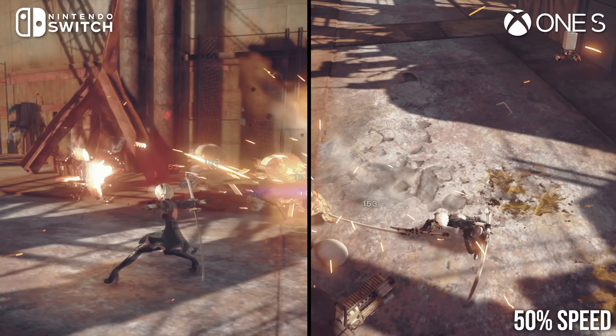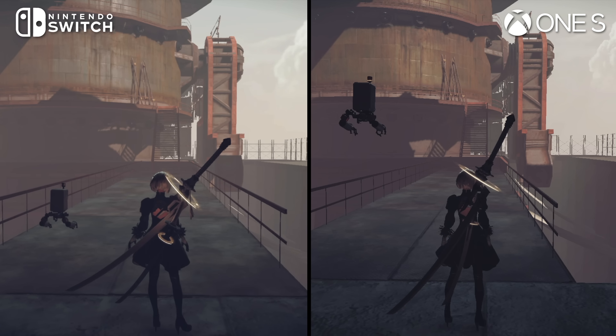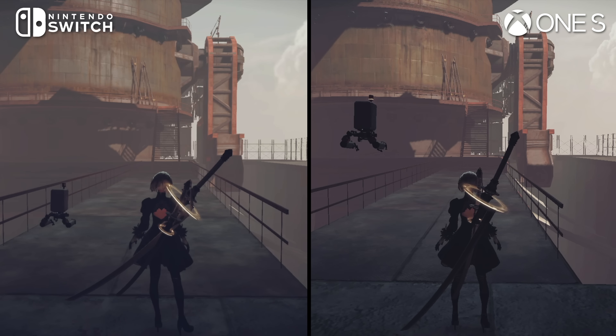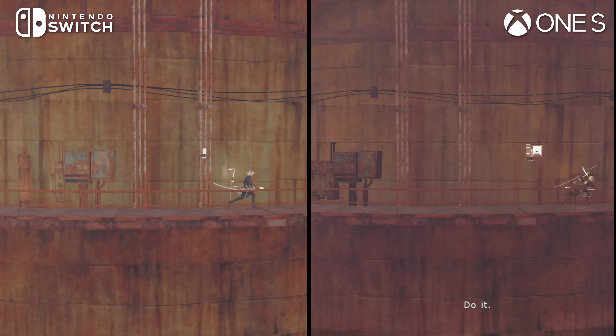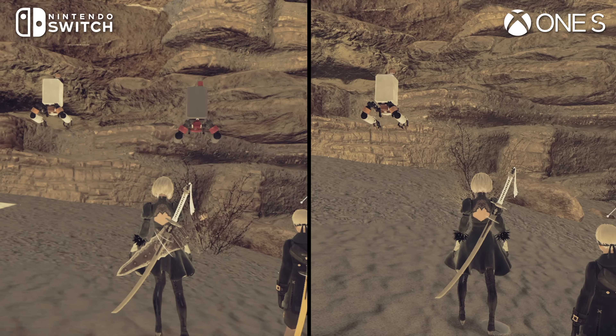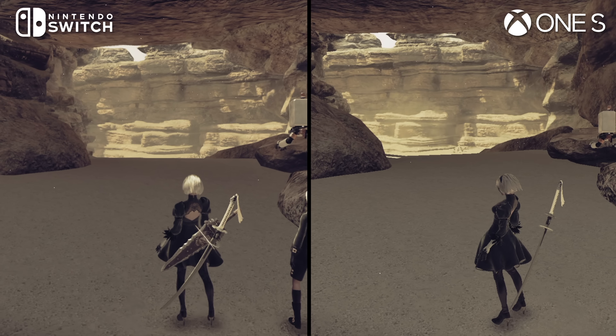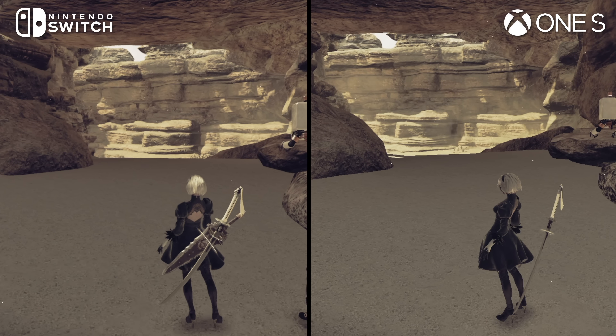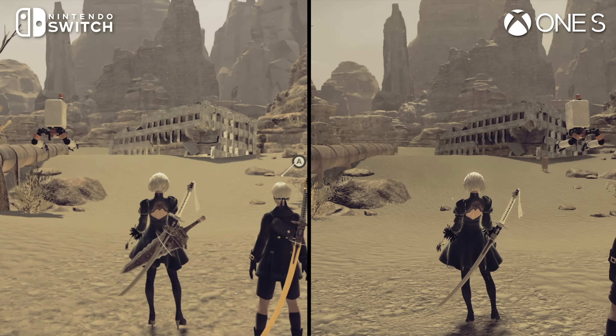On the whole, the Switch release mostly looks quite comparable to the last-gen console versions. While there are a litany of cuts, most don't particularly stand out when actually playing, and the game still looks and feels as it should. In some shots, these two machines are basically neck-and-neck, delivering slightly different looking but similarly capable versions of the same scene. There are also plenty of basic deficiencies that are apparent on both consoles to more or less the same degree.